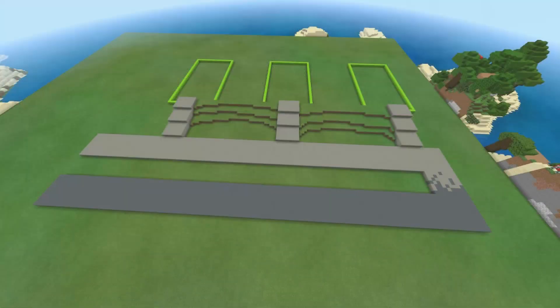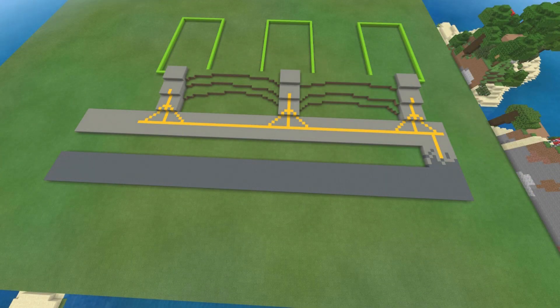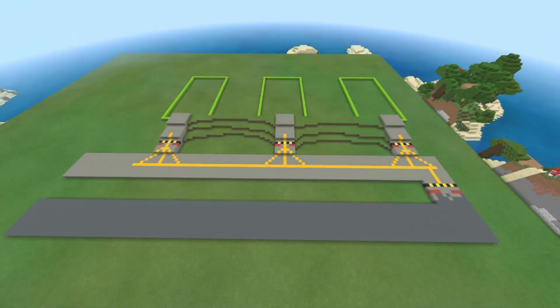Now we can start working on the markings for the taxiway. Start by having yellow concrete in the centre of your light grey concrete path, which is your taxiway. Then connecting the intersections from your hangers to the taxiway so that you end up with yellow triangles like this. Next, add a line which is made up alternatively of yellow and black concrete powder. Then add some red concrete powder in front of this line, just like how it's shown on screen now.